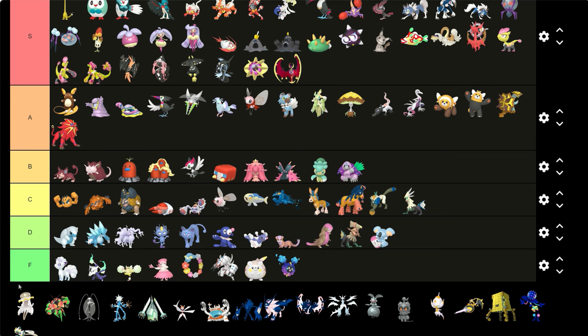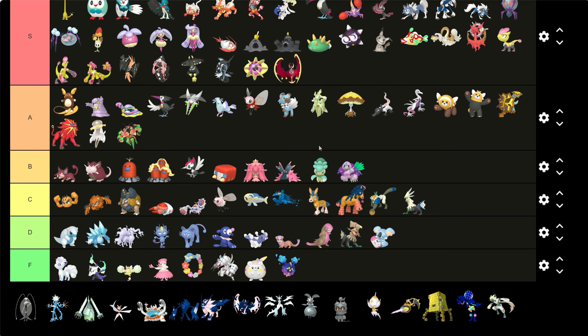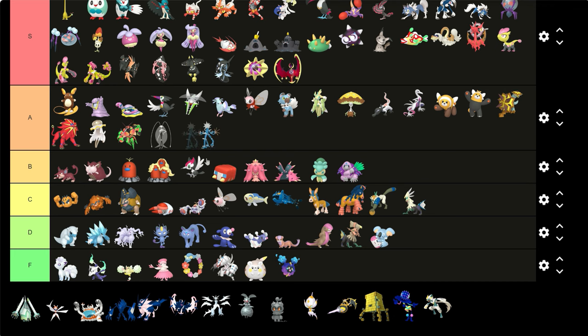Nihilego — the yellow tints are good, and it even made it in the anime as a shiny, so I'll give it an A. Buzzwole — I don't know how to pronounce it, but the green tints are okay, it's a bit busy, a bit too much green but it's okay. Pheromosa — the black dress, yeah I think it's okay, not S but it's okay. Xurkitree — the black to blue, I like it.